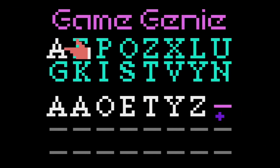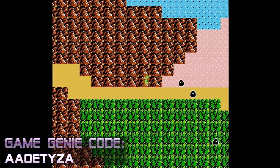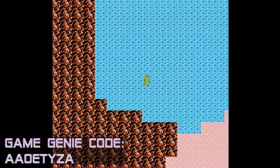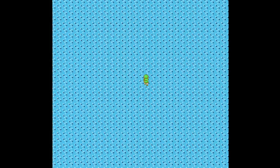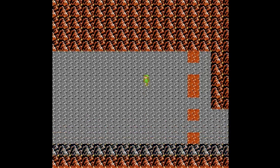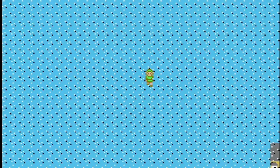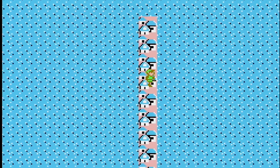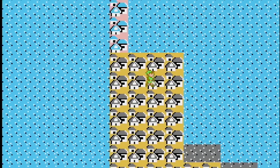Next up, we have a fun code for Zelda 2: The Adventure of Link. Enter this code and it allows Link to walk over mountains and water in the overworld. It's fun because you can explore areas of the map that you want to be able to get to otherwise, and eventually things just start getting really weird. In some parts, even if you press down, it still sends you up into the mountains as towns start to change color and you get totally lost. It is possible to find your way back to normalcy at some point, but it isn't easy.